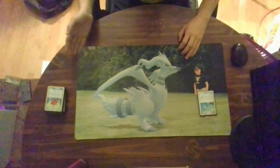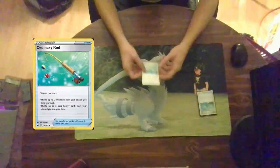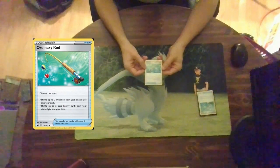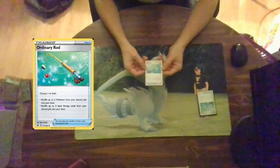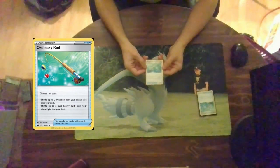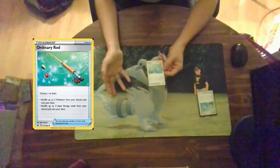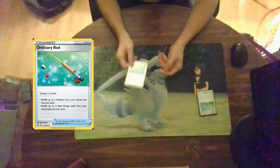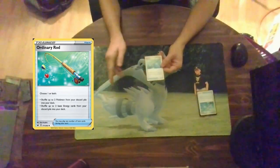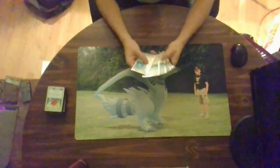We play Pal Pad to recover supporters, but what about Pokemon and energies? We have Ordinary Rod. You can choose one or both options: shuffle up to two Pokemon from your discard pile into your deck, and/or shuffle up to two energy into your deck — or you can shuffle up to four cards total: two energy and two Pokemon. Pretty simple. If you're losing a lot of Pokemon you can shuffle them back, only two at a time though. I run eight of these in my cube.